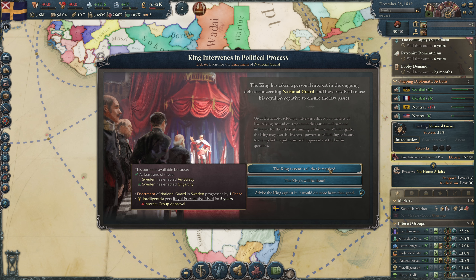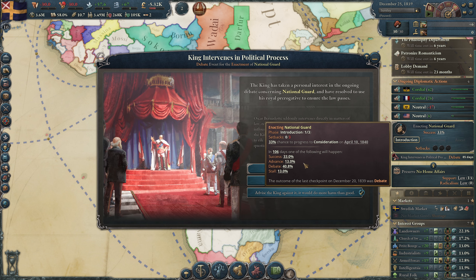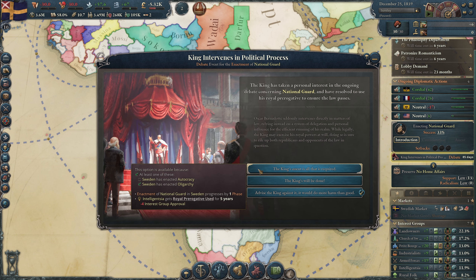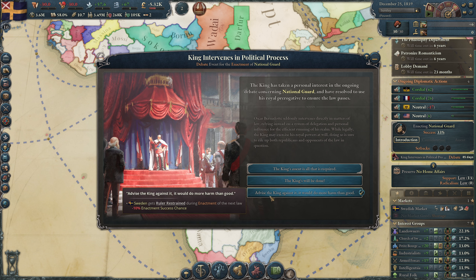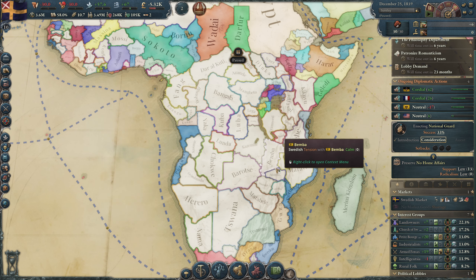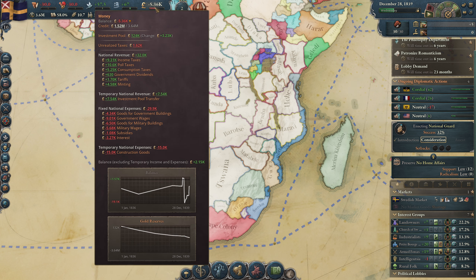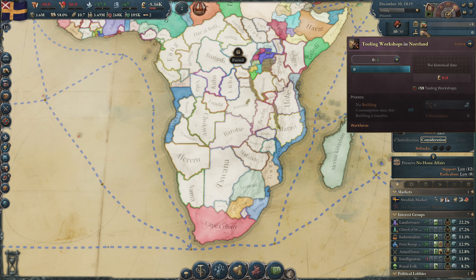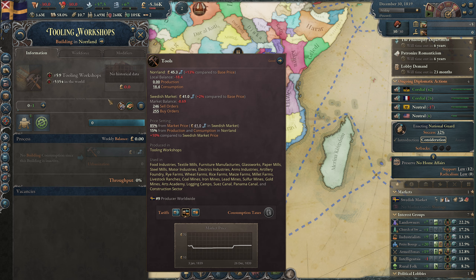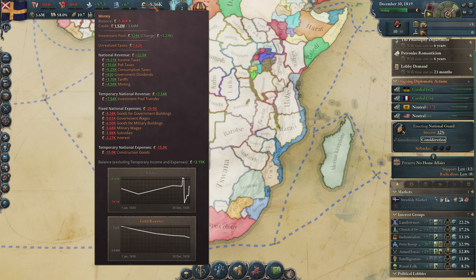Our king is intervening in our debate because we are an oligarchy. He wants something and we can go to consideration immediately — it makes the intelligentsia angry. We can do this for 10% success and it still makes them angry. Let's make them angry anyway. We are getting an investment pool transfer — they are done getting funds and are now building a tooling workshop for the first time in Norland. That gives us a little bit of money.